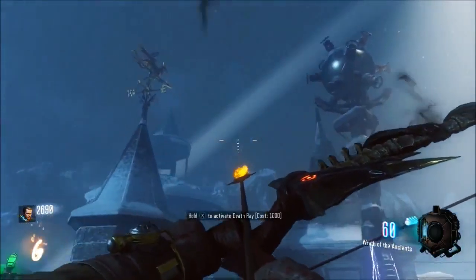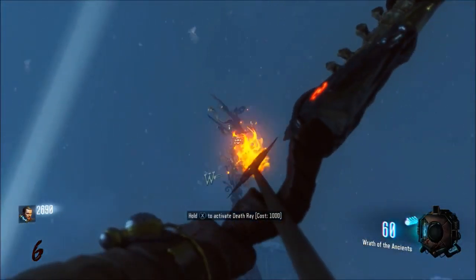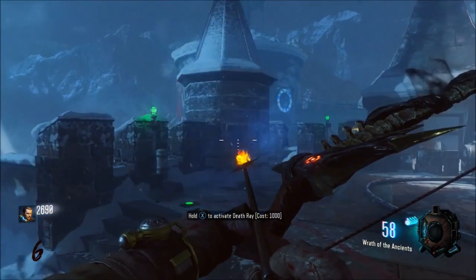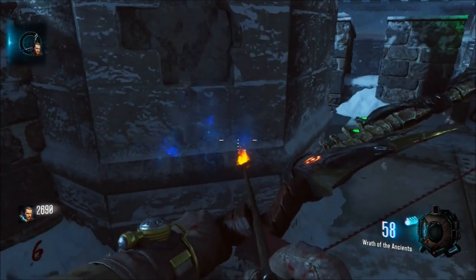To first start off, you're going to need to come over to the death ray and shoot this weird pole thing on top of the building. It'll spin and you'll see something come out of the wall — it'll be the broken arrowhead that you need to pick up to start the quest.